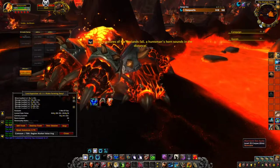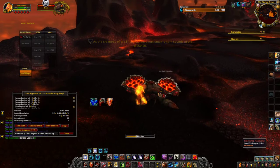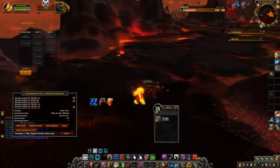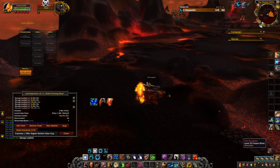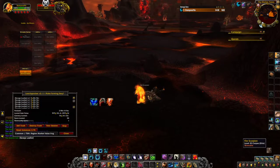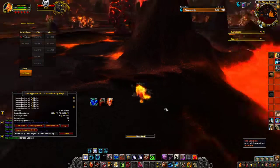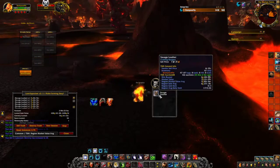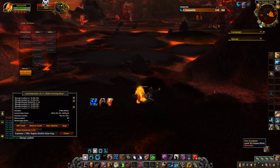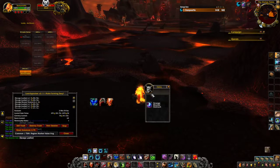We just want to get all these things, skin them, take the leather, put it in our pockets and do the thing. As you can see, this is a super easy, super chill farm — there's nothing difficult about it. I cast two spells and right-clicked a bunch. There's a bloated stomach — I could do this for however long and show you what we get out of all the stuff.